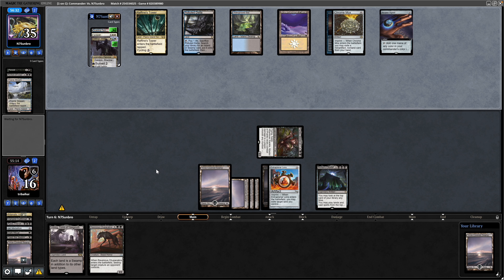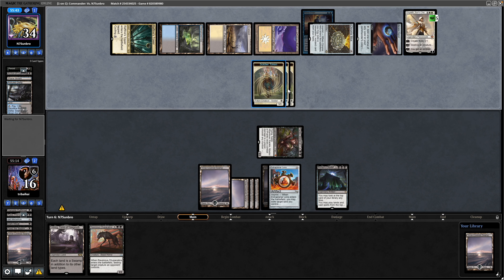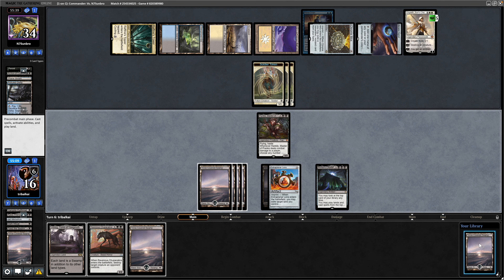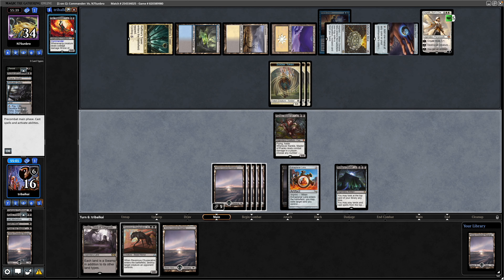We're just praying that they don't get removal for the Bolas' Citadel and that we don't hit a chunk of lands off the top. Luckily we can replay our Commander next turn. Cracking the Polluted Delta. And of all the things we see an Elspeth, Sun's Champion — making some Soldier Tokens. Let's see what we get off the top: there's a Swamp, we can play that one off the top. Of course it's just another Swamp on top, so let's play out the Gix.